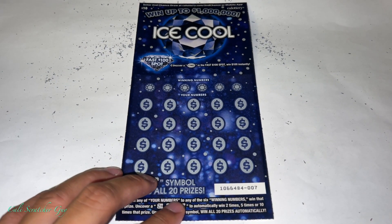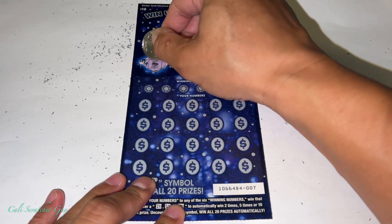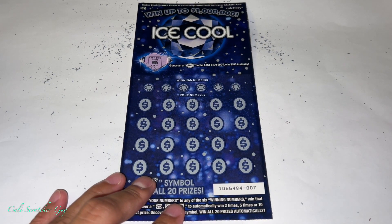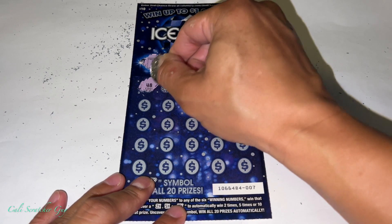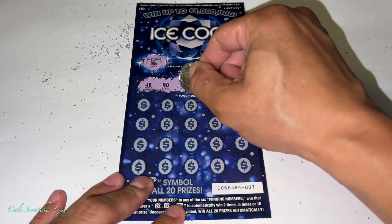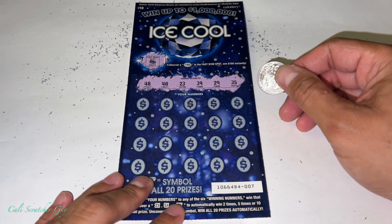Alright, pretty much same thing — scratch out the fast spot. And we got nothing on this one; we needed to uncover that hundred dollars. So nothing there. Winning numbers: 48, 40, 23, 39, and 35.